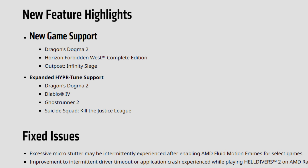Starting with the release notes: firstly, new game support with Dragon's Dogma 2 — an awesome game by the way — Horizon Forbidden West Complete Edition, and Outpost Infinity Siege. Then we have expanded Hyper RX support for Dragon's Dogma 2, Diablo 4, Ghost Runner 2, and Suicide Squad: Kill the Justice League.